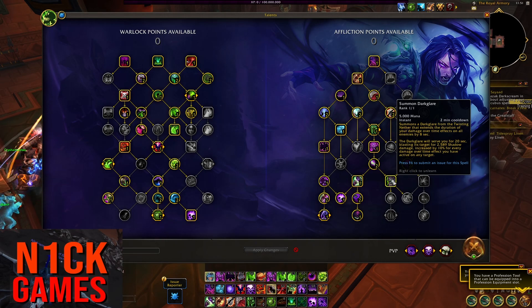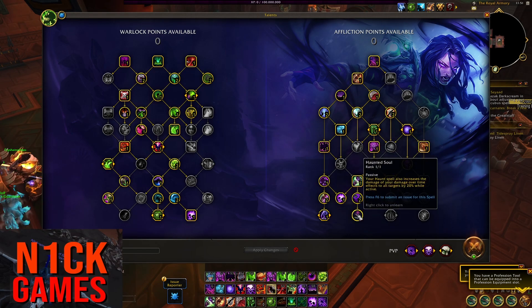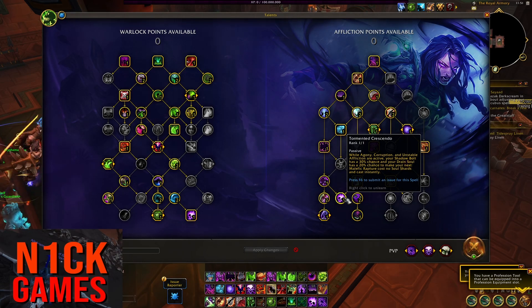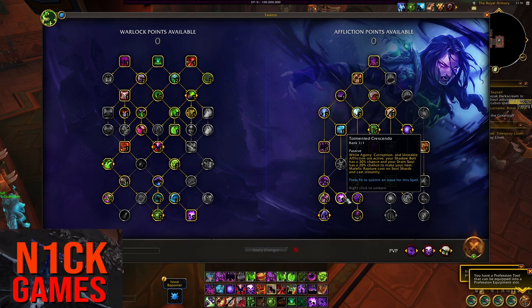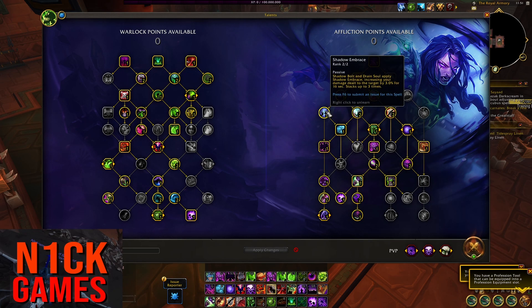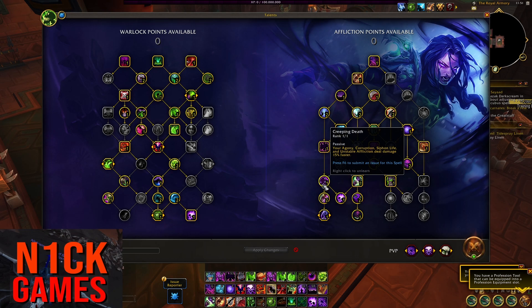Dark Glare for a two-minute cooldown and extension of your dot use. Haunt, Seize Vitality for more Haunt damage. Haunted Soul for more dot damage over time. We're going to be using Tormented Crescendo — this is actually pretty good. Procs highly often and makes your Rapture instacast. It stacks up two times and makes it so your Rapture does not cost any Soul Shards — very, very good. Drain Soul, Shadow Embrace, Soul Tap. You want to use this as much as you can before your burst windows so you have enough Shards. Creeping Death to make your dots tick a lot faster.